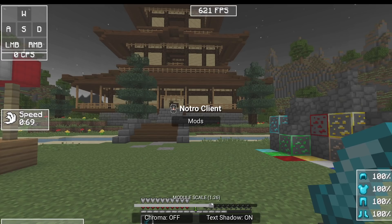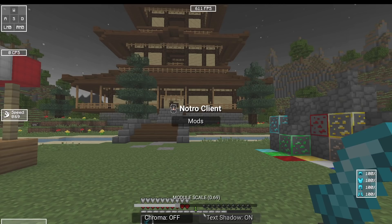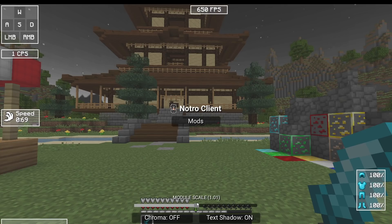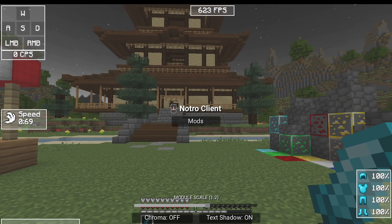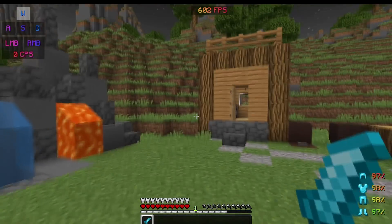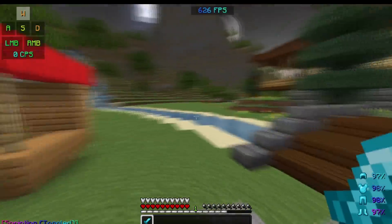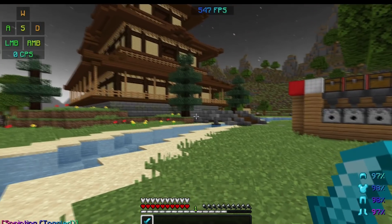The scale setting is useful if you have a small monitor and the mods appear really big — you can turn them down, or make them bigger if you prefer. The default is 1 but I personally have mine set to about 1.2. We've also got a really cool chroma mode — if you enable it, it goes through all the mods and they all sync together with a nice gradient effect.